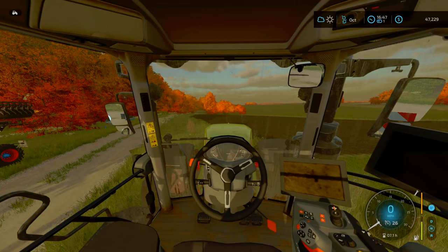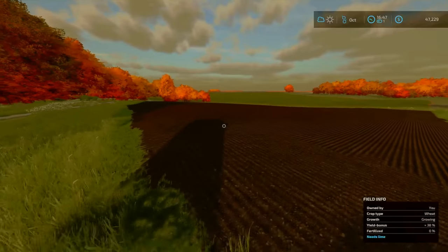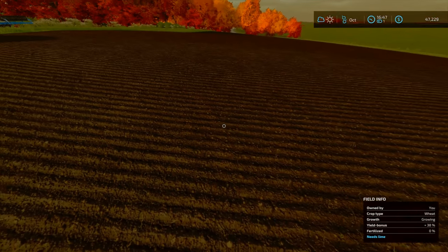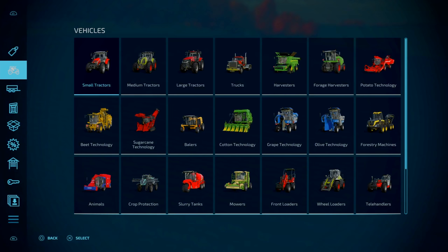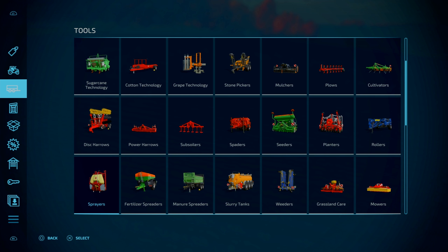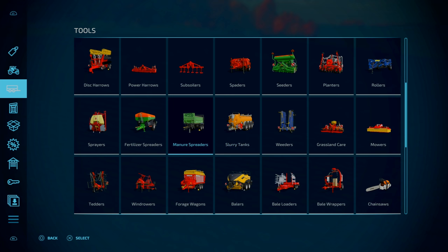We are done prepping this field. All it needs now is fertilizer — technically lime first, but it's too late for the lime. So fertilizer. We could do it via four ways: liquid fertilizer, solid fertilizer, manure spread, or slurry. With manure and slurry I'll be purchasing those as well separately, because we don't have any cows and I don't really have any modded ones in.